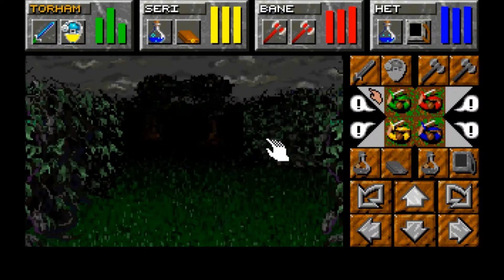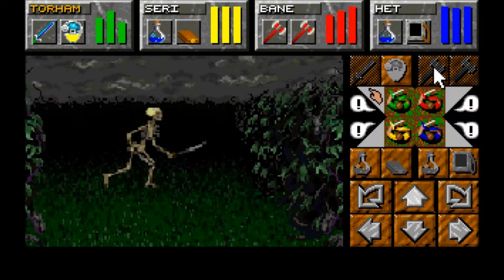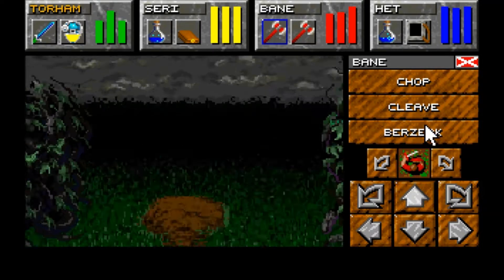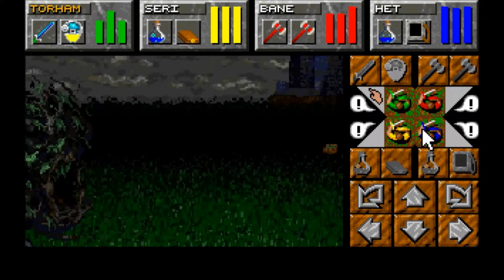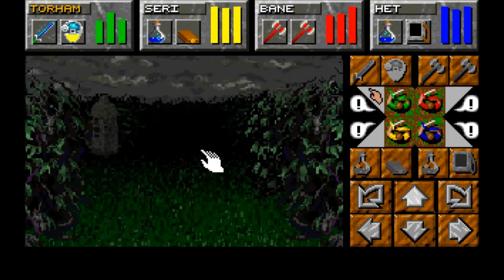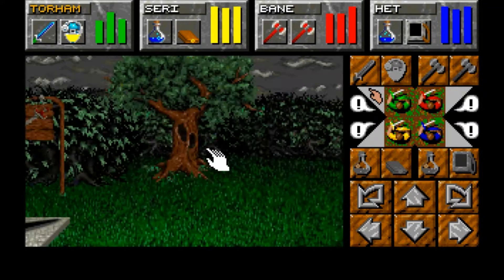Through here was the cemetery - we actually have to engage them to get through. Got all this for a possible shortcut. We roughly know what we're doing - we have a fair approximation of what should be done and how to do it.